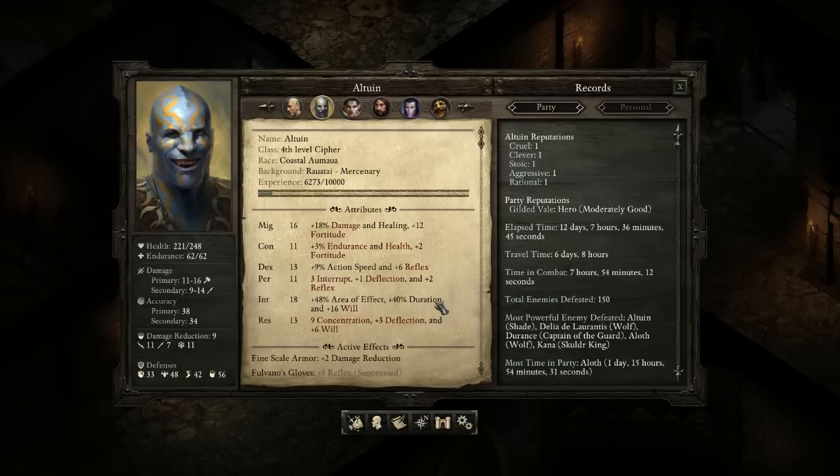Keeping a lot of the stats similar, intelligence is very very important for the Cypher and you should really boost it as much as you can, because it increases the area of effect for a lot of your spells — although some of them may be a little bugged; we'll see if they fix that in the patch. Duration is also important because you're going to do a lot of debuffs and inflicting status effects like blind. Intelligence is very important for both builds.